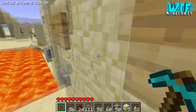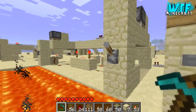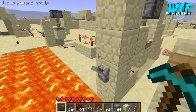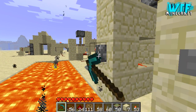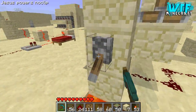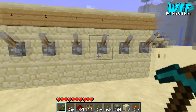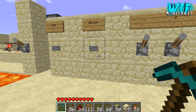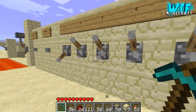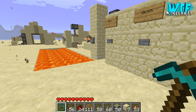Now we're going to be adding a combination lock to the deactivating system. Watch — that piston there — if I hit lock, it will lock the levers so they don't work anymore. There is one on the other side too. We need to enter the combination to unlock it, so let's say we put in 1, 3, 5 — unlock.